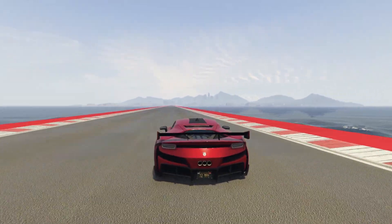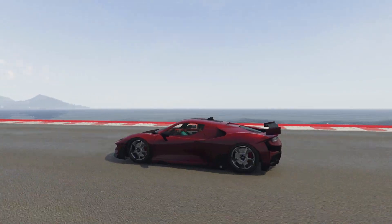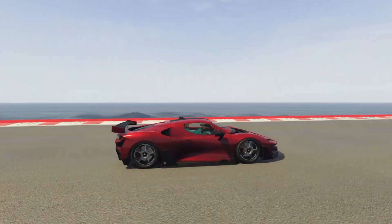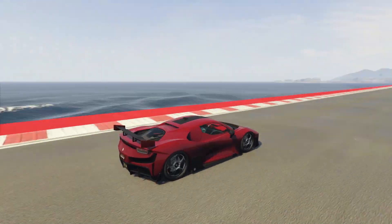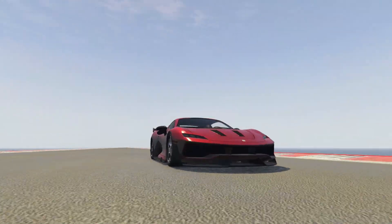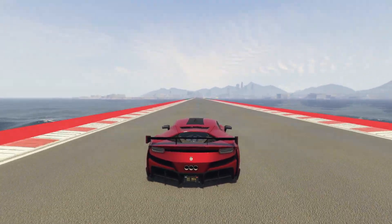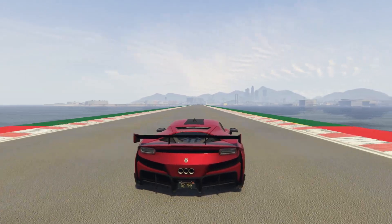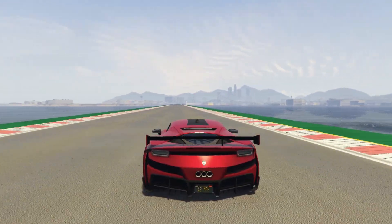Today we're going to be taking a look at the RSX as the maybe new fastest car in GTA Online, and we're going to be pairing it up against some of the fastest cars right now — like the 811, the Itali GTO, Pariah, Emiris, and more. We're doing this on a flat stunt track, so no curb boosting, no highway runs. Middle of the track, no bumps, no curves — straight.